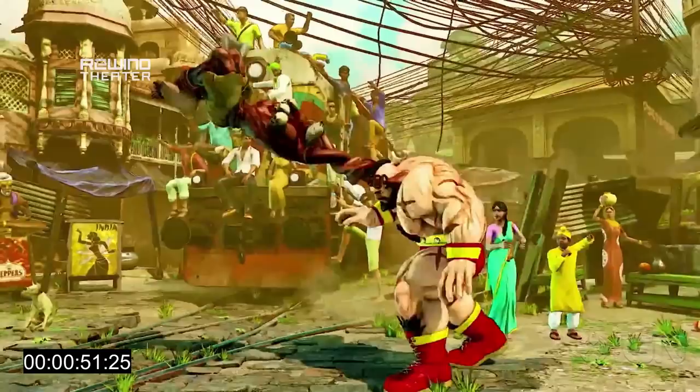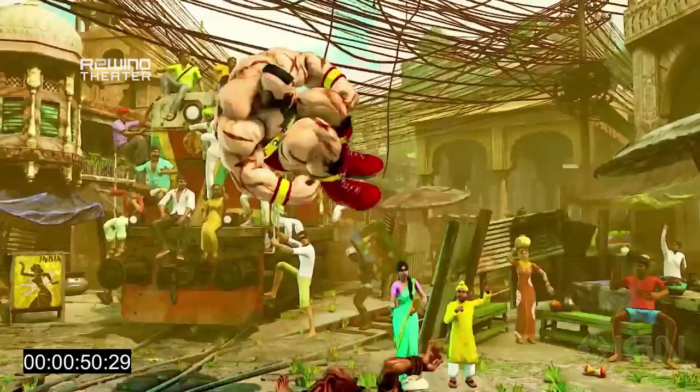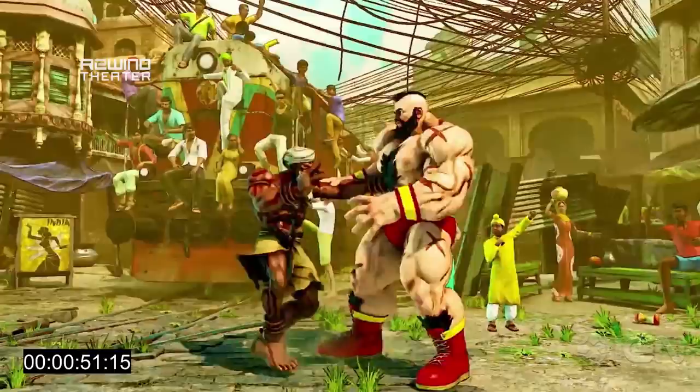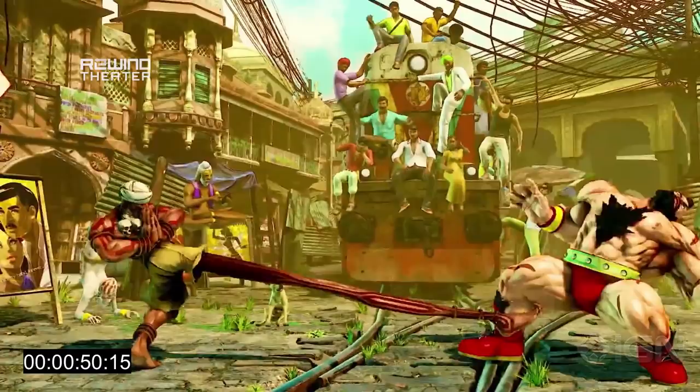We get our first glimpse at another Dhalsim staple, which is his slide. He's kind of down off screen there — it's hard to see. But this is a standard thing with Dhalsim players. He's got slides of three different lengths traveling different distances, and typically that can be used to go underneath projectiles. This footage is against Zangief, so we don't get to see if that's really going to be the case. We'll see this slide a little bit more later — a Dhalsim staple that's returned.